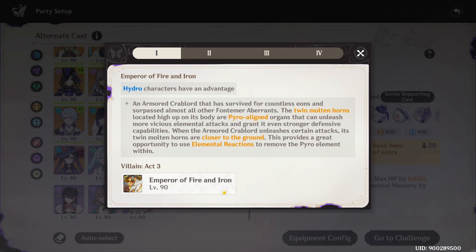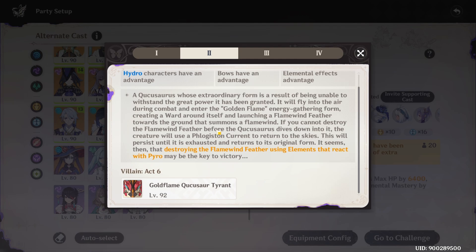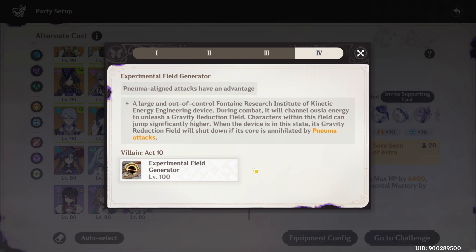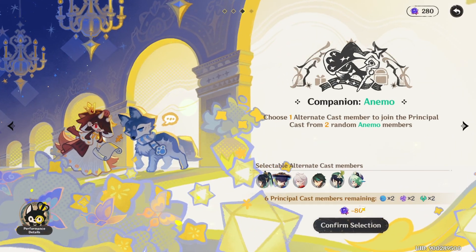We have this Emperor of Fire and Iron — this guy has a fire shield so we'll need hydro. Then we have the Golden Flame Tyrant who also gains a shield, so hydro will be beneficial here as well. Both characters have advantage against this guy because he flies around. Then we have the Wenut — aside from anemo, any electro or hydro character is good for him. Last is the Experimental Field Generator; you just have to jump and dodge his earthquake attacks. Elemental mastery will come in handy with electro charge. Companion anemo — let's take it.